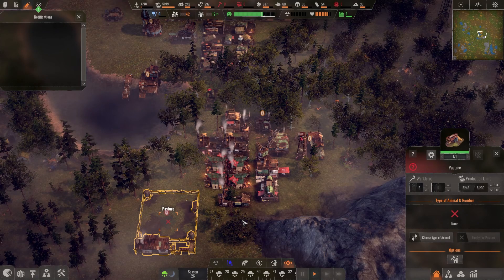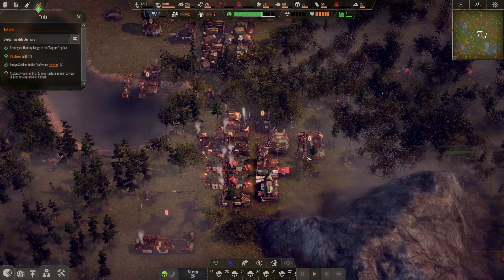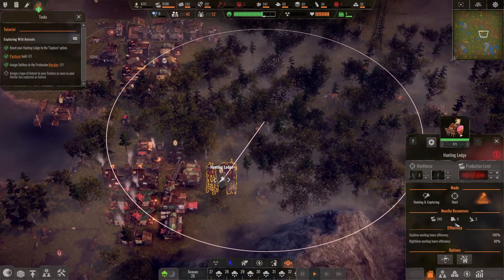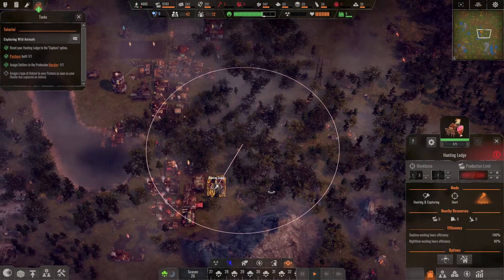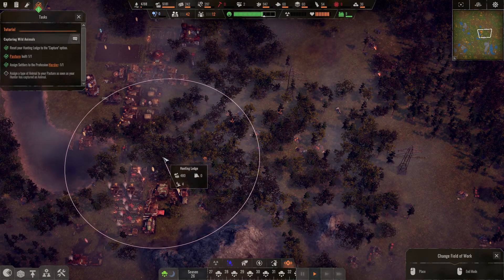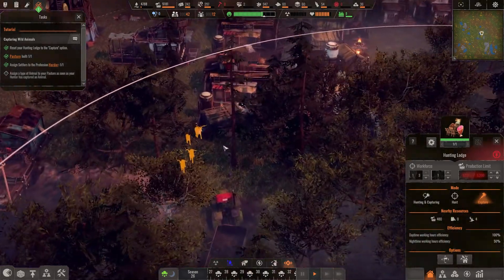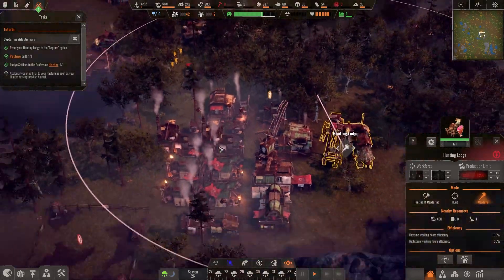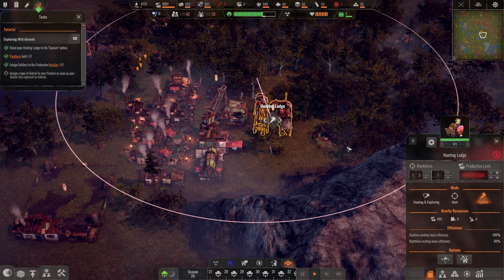The pasture is now built and complete. We need to assign a type of animal, but if we go to choose the animal type we don't have any yet because he hasn't been out capturing. There are some deer running around right here - four of them. Go and fetch a couple of deer! The problem is we need to have food storage space available for him to go and capture a deer.